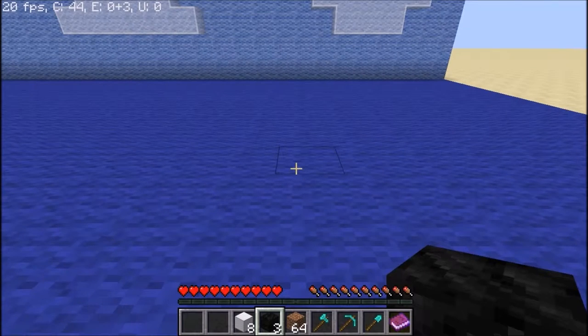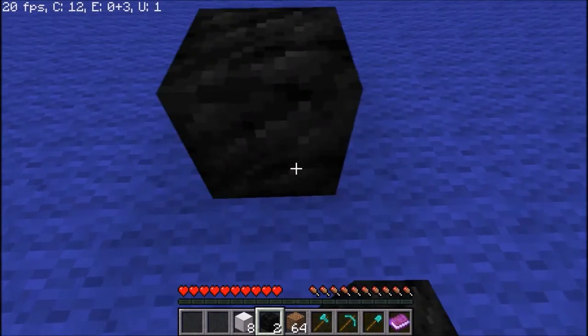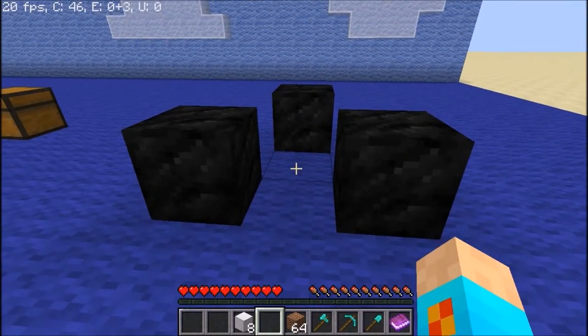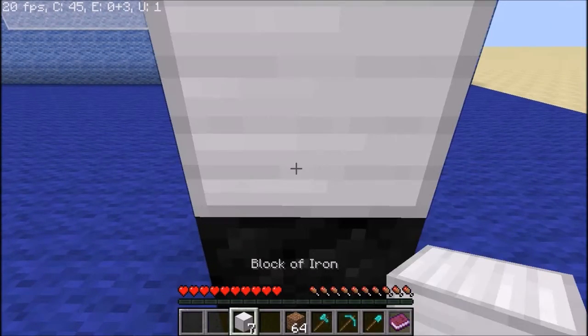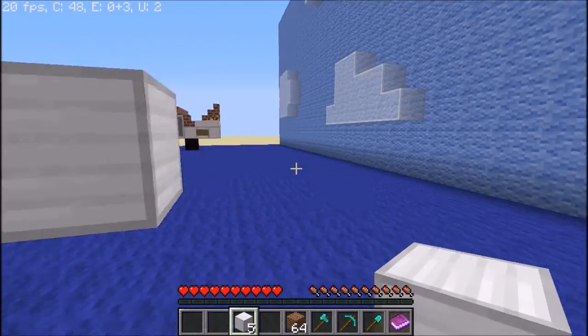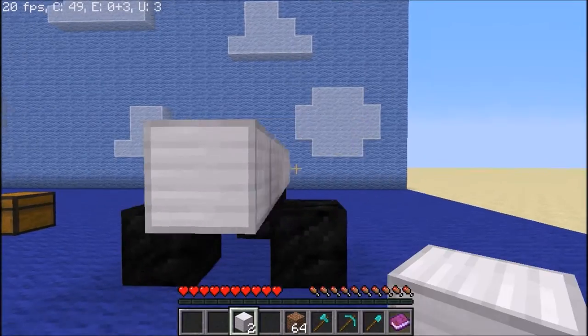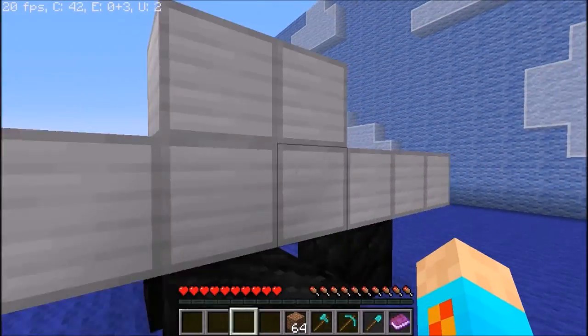Firstly we're going to start with our mainframe. Place the three wool blocks in a triangle fashion as followed. Then place an iron block on the farthest one. On the other side of it, place two iron blocks, and on the first side place three. You have two left — place these on top as follows.